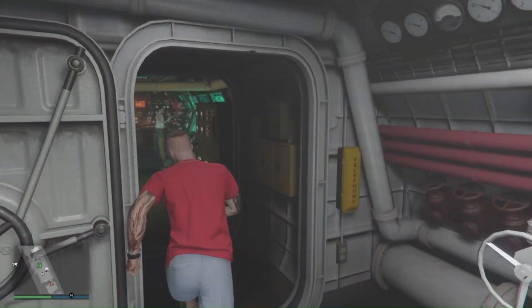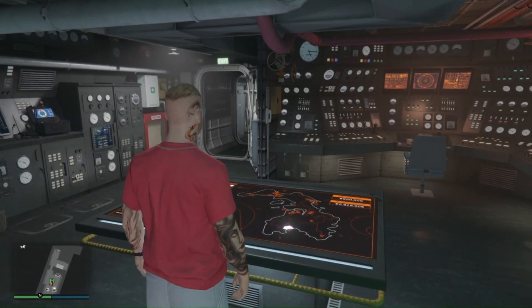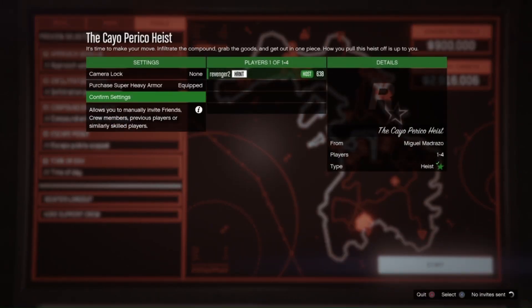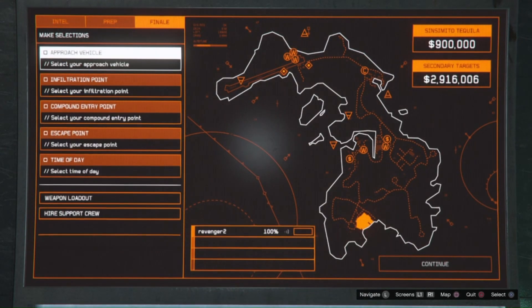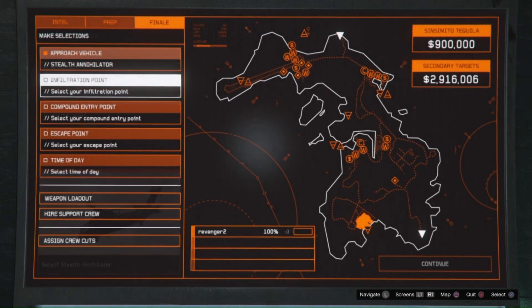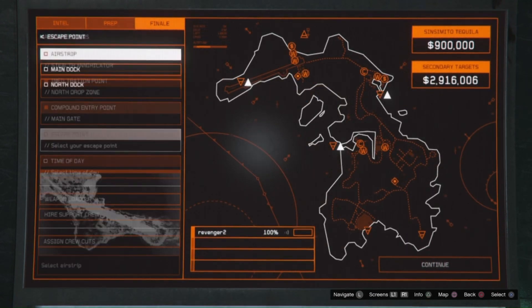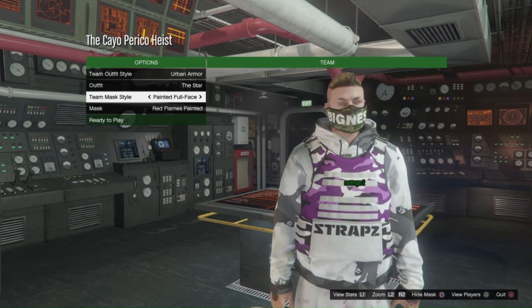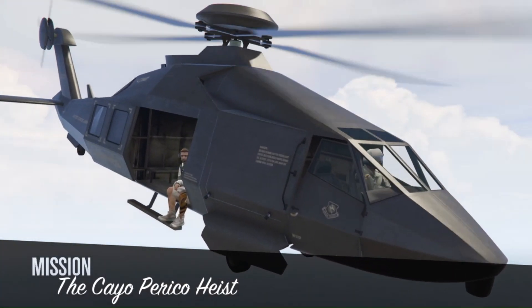All right guys, we're on the Casaca and let's start up the finale. Let's go to the planning board and get through it really quickly. Let's get some armor — I can never be too safe. Solo, of course. Revenger2 works best alone. Let's get our approach vehicle: Stealth Annihilator Helicopter. Infiltration point: north drop zone. Compound entry: main gate. Escape point: the airstrip. Daytime. No need to select weapon loadout because we only have one.